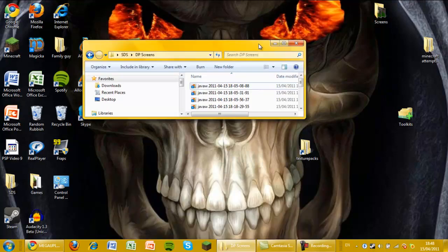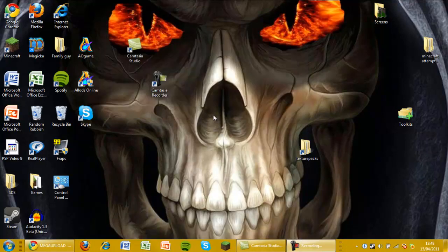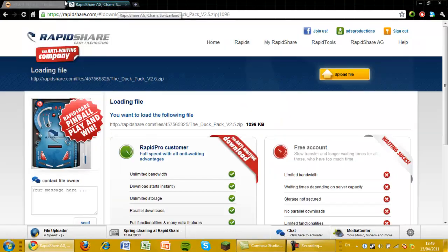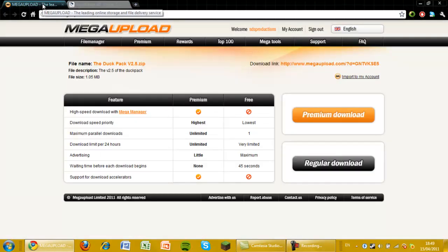Hi guys, welcome back to another Suicide Duck Studio production. In this one I'm going to be showing you the fact that the Duck Pack 2.5 is now live on the internet. It's on two file sharing websites: Mega Upload and Rapid Share, and I recommend you do Mega Upload.